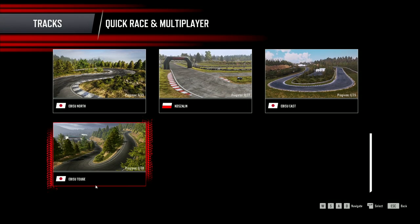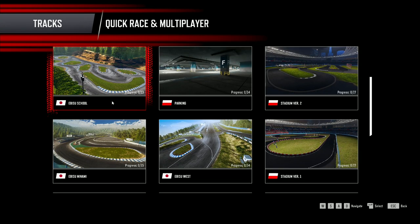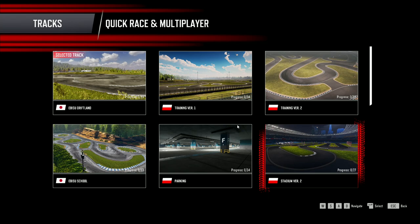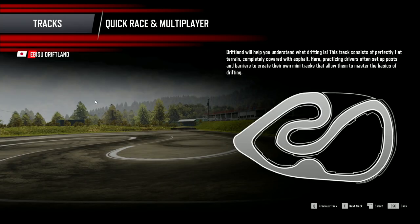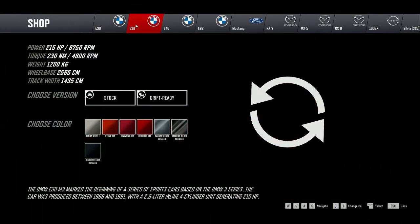The tracks in Drift21 are recreated using laser scan technology, with 13 tracks in total. I found the tracks to be well done, though they are mostly very small tracks and many feel repetitive in nature. A few of the official Ebisu tracks do stand out. There are 12 different cars from 5 different official brands included in the game.